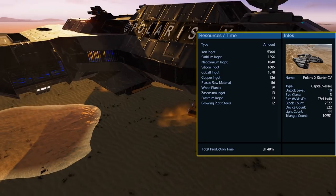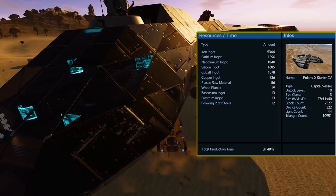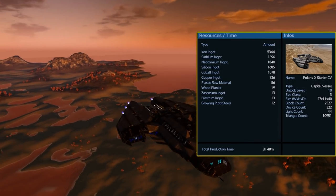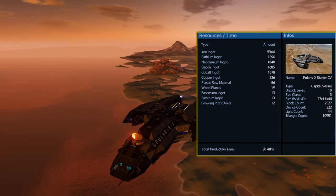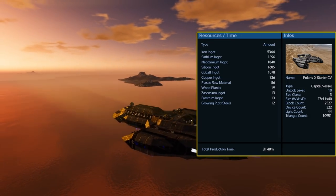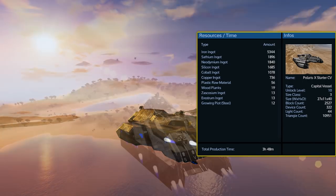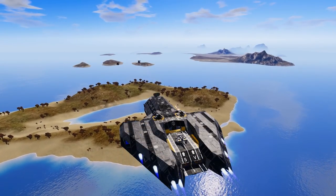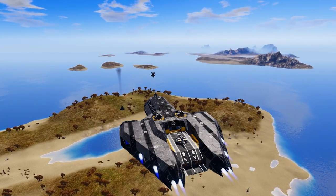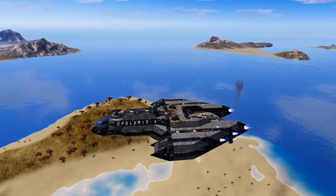In reworking this design, Badger made sure to try and cut down some of the cost to make it fit better as a starter CV. With 5,344 iron being the most significant resource you need, everything else is much lighter — by comparison the 13 Zascosium needed to build this is a much lower cost than what it takes to build the prefab version of the Polaris in game. While all of the Polaris designs are meant to be more of a starter capital vessel at a lower cost, I do like Badger's take on this.